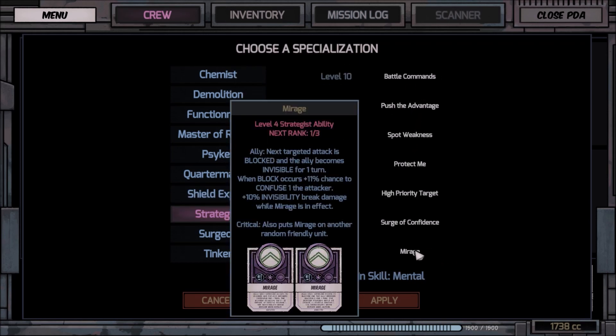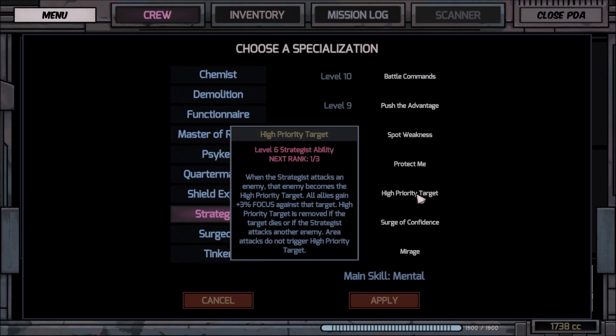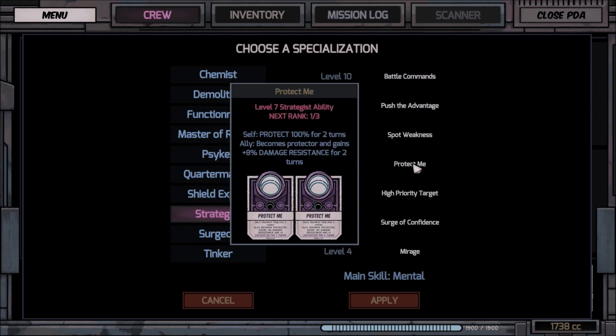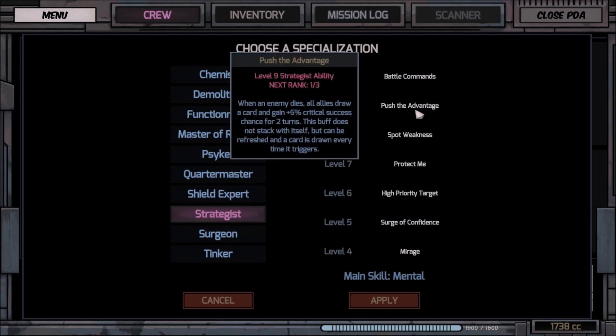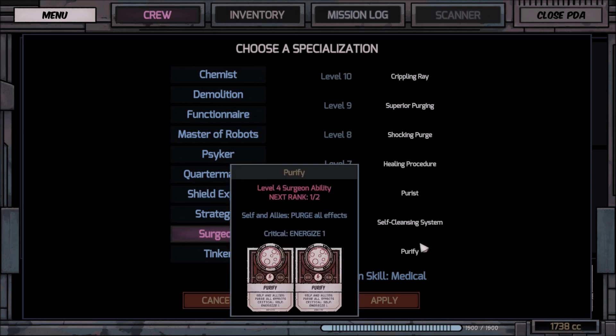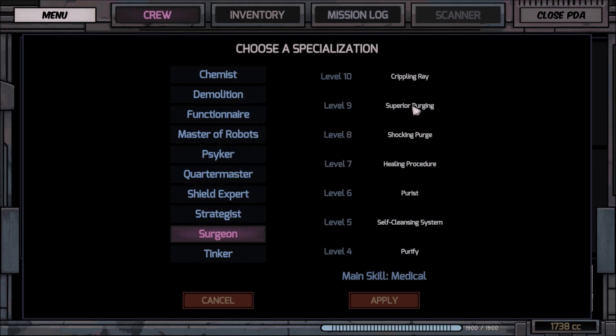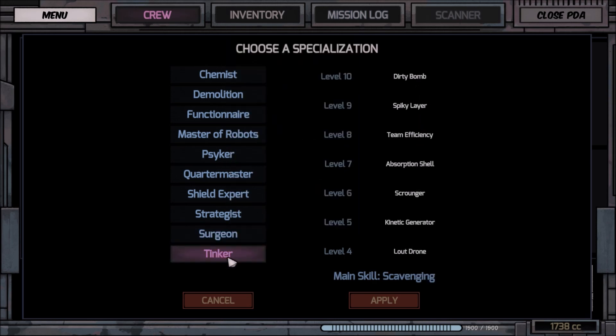Strategist — kind of seems like it's a little bit on the mind stuff again. Protect me... I don't know, Strategist probably would go good with the Leader. Surgeon — you'd probably put that with the Medic, but I don't use either one of those characters.